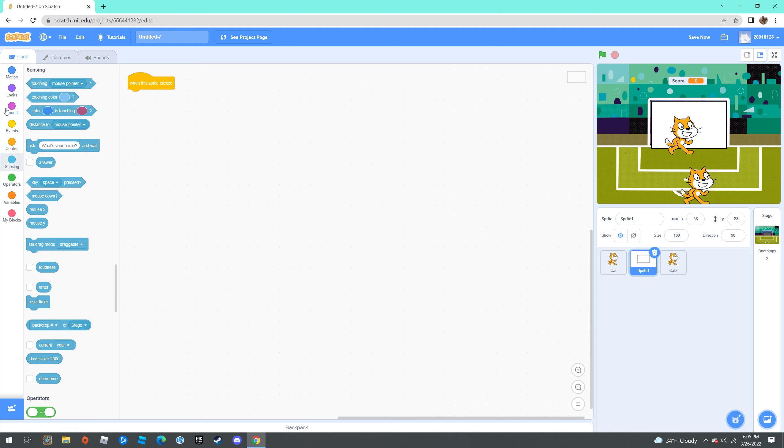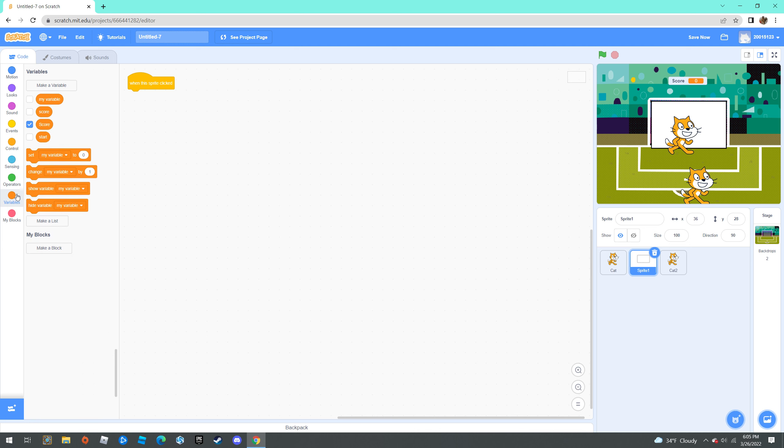We're going to make this a challenging game. So when the white square is clicked, change the score by negative one — just to make it a really challenging game.